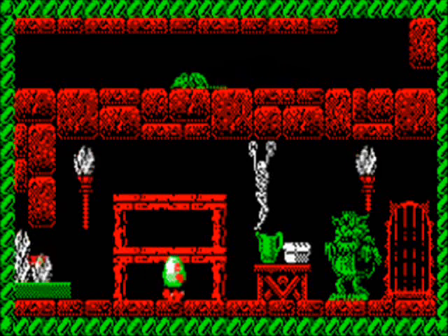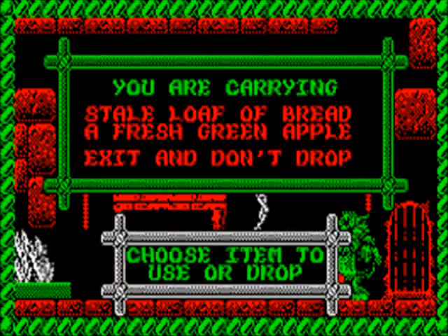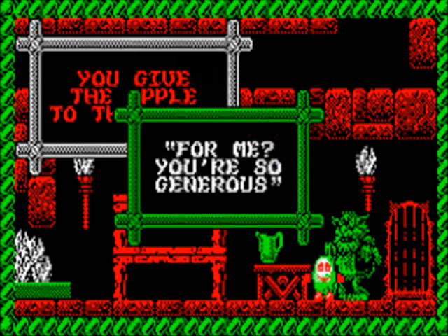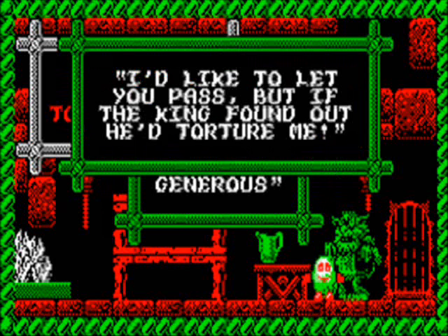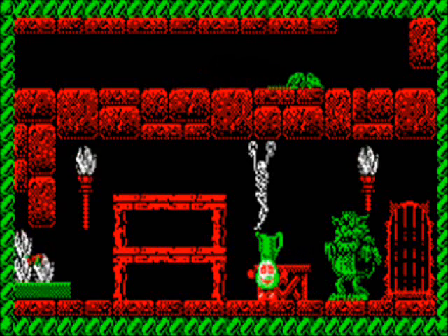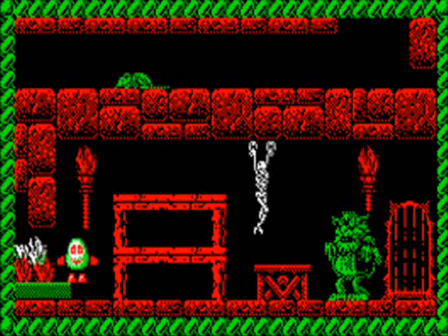Eagle-eyed viewers will notice that we have an apple in our inventory. What we're going to do is give it to our troll friend over here, see if we can bribe him into letting us out — or at the very least, leaving us alone come shower time. There you have it folks: you've got two items at your disposal, and if you don't have the brains to work out that you need to use the water on the fire, the game tells you to do it.